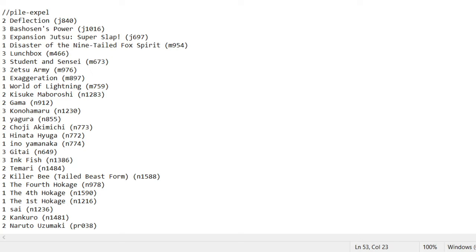One Ino Yamanaka — she is also Earth Lightning. Three Jitai — he is also Earth Lightning. Three Inkfish because draw power is good. Two Temari because she is both Wind and Lightning, which is kind of good. She also has a good effect because usually you will have both Wind and Lightning ninjas in play when she comes around. Killer B Tail Beast Form is a really strong combo with Exaggeration — even if your opening blocks, you still win battle rewards.